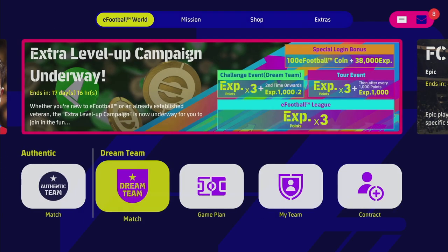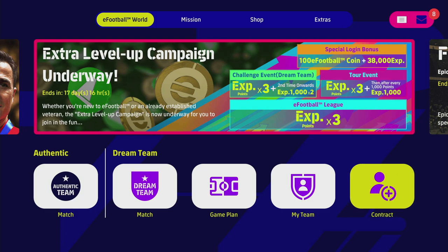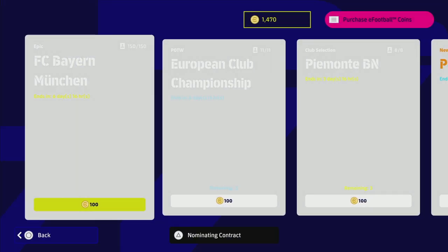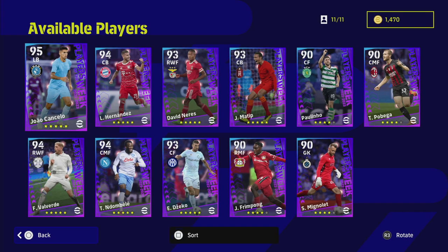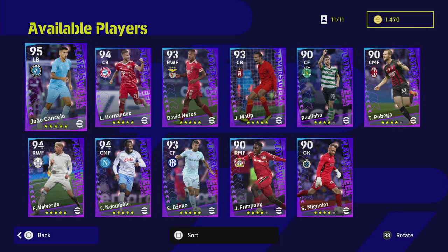We also have new cards, which I've already covered in my player of the week and epic player reviews. There are two new batches: the Bayern Munich epic players and the European Club Championship players. You can get all of these players by doing the free challenge — you'll get one free spin, so look out for that video.